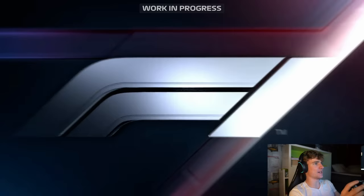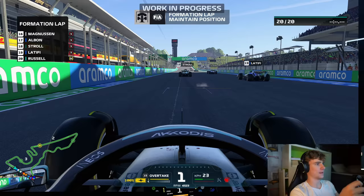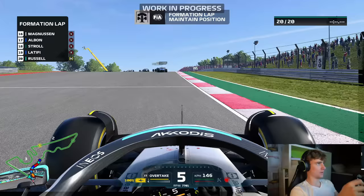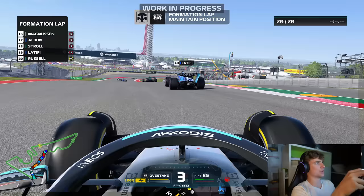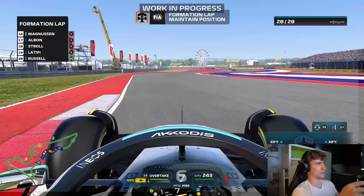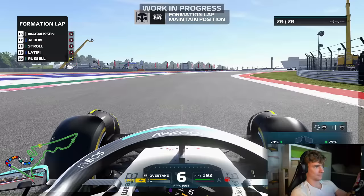I'm already a little bit scared, not gonna lie. I decided to go for 25% races - 50% would be completely killing. I think I'm scared to have a snap of oversteer. As soon as I get a snap of oversteer I will not be able to control my wheel anymore. It's okay so far but the scary thing is that the force feedback at high speeds gets higher. I can barely turn the wheel at this point. This 25% race is gonna be nuts.